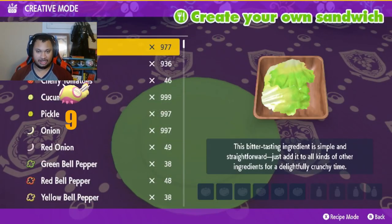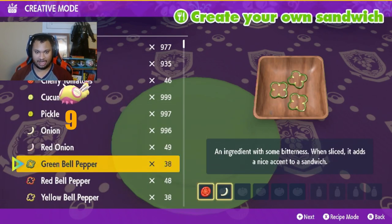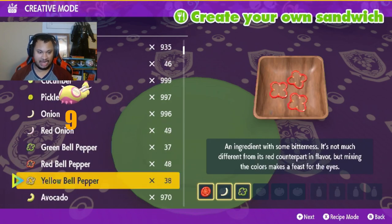Make a custom sandwich, and then each sandwich, no matter which one you're doing, will always have a tomato, an onion, a green pepper, and a hamburger.